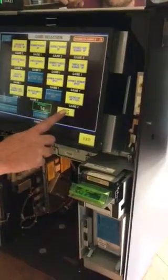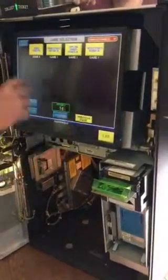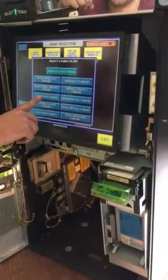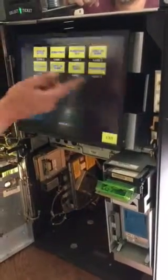It will come up with a list of games, and you have to go through the different pages. You can also go to filter families, and you can pick if you just want to see poker, or whichever ones you want to look at.